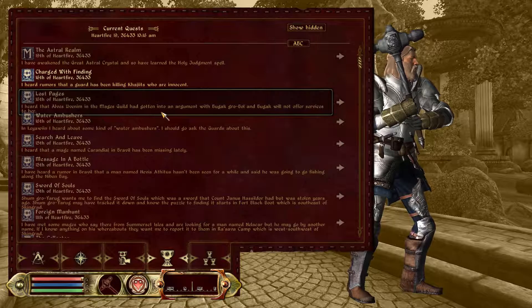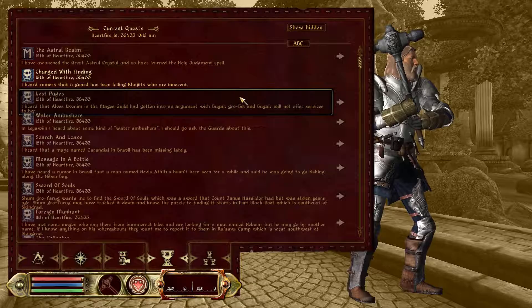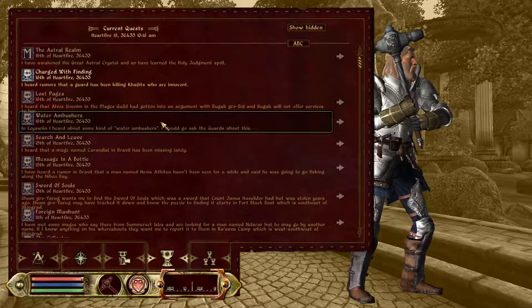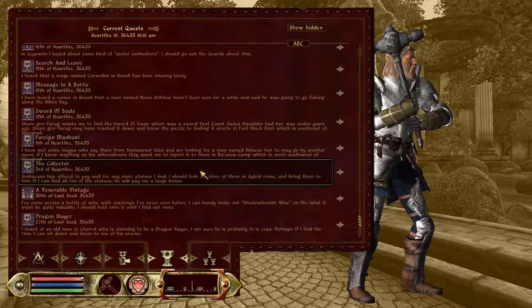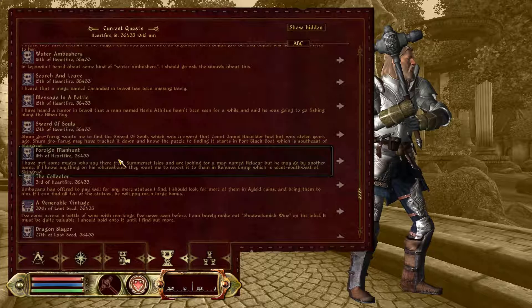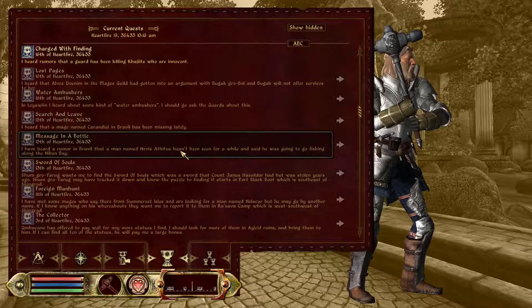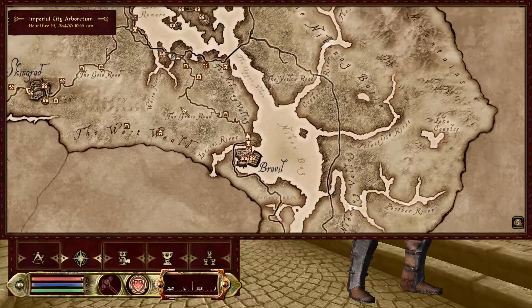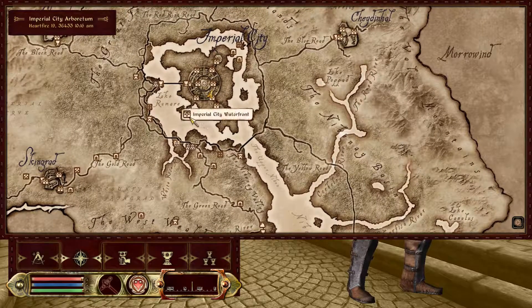I heard a rumor that guards have been killing Kashiach for innocent — this is done and laid. I heard that Elvis, who's winning in the major skills, has gotten into an argument with a book. Oh Elvis — I think that's them. Alchemist. I have so many quests — there's this foreign manhunt one.